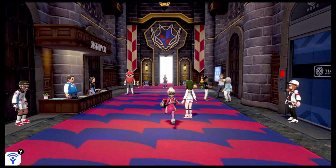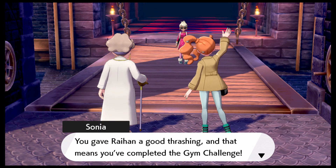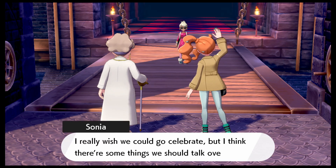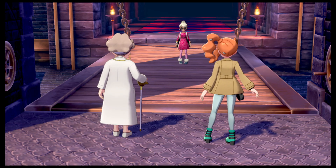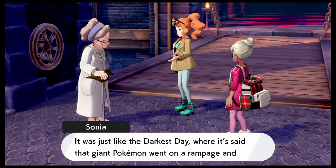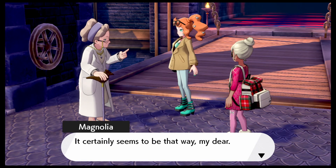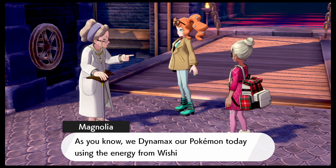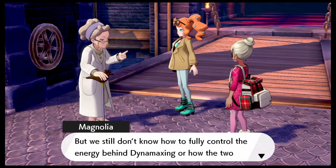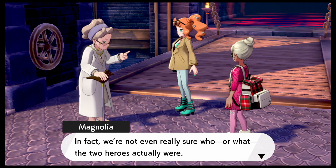Sonia shows up. You gave Raihan a good thrashing, and that means you completed the gym challenge — congratulations from the bottom of my heart. I really wish we could celebrate, but there's something we should talk over. That light that covered Hammerlocke — it was just like the darkest day, where it's said that giant Pokemon went on a rampage and almost destroyed the entire Galar region. Professor Magnolia explains: we Dynamax our Pokemon today using the energy from wishing stars, but we still don't know how to fully control that energy, or how the two heroes managed to do so. We're not even really sure who, or what, the two heroes actually were.